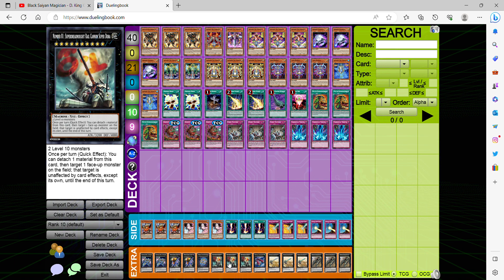For our playset, we're going into Number 81: Super Dreadnought Rail Cannon Super Dora. Since we're playing Pot of Extravagance, you might as well utilize these cards. Even though this card can be Kaiju'd — tributed away whether it be Lava Golem or whatever — this ensures you are heavily protected. Once per turn you can detach one material from this card and target one face-up monster on the field; that target is unaffected by card effects except its own until the end of this turn.